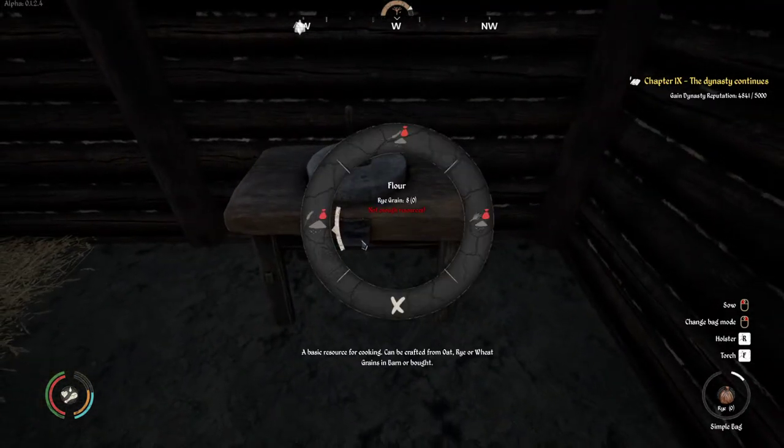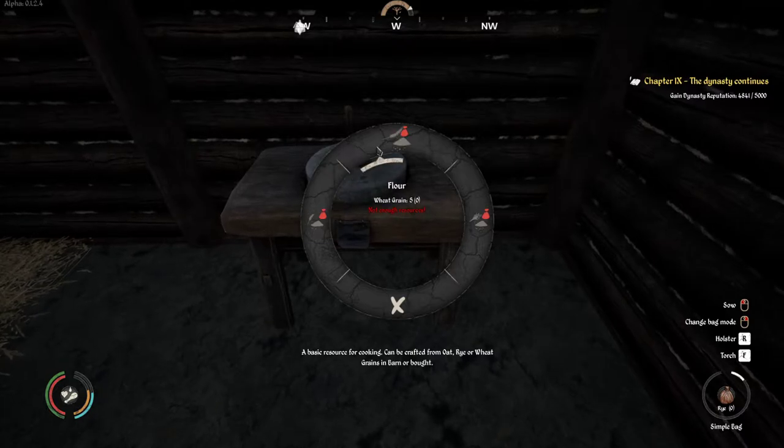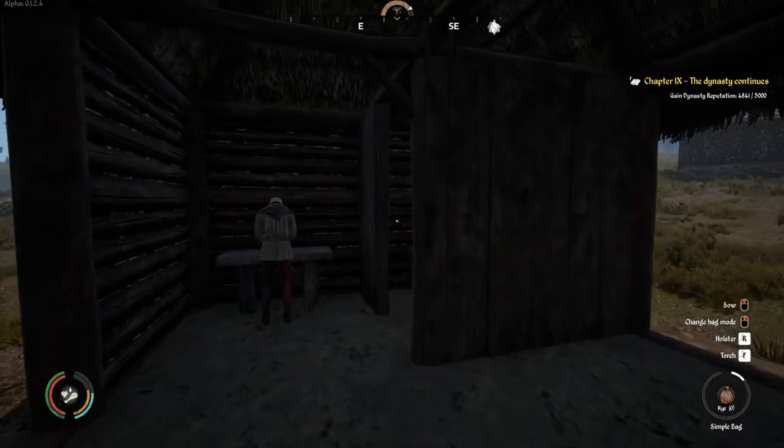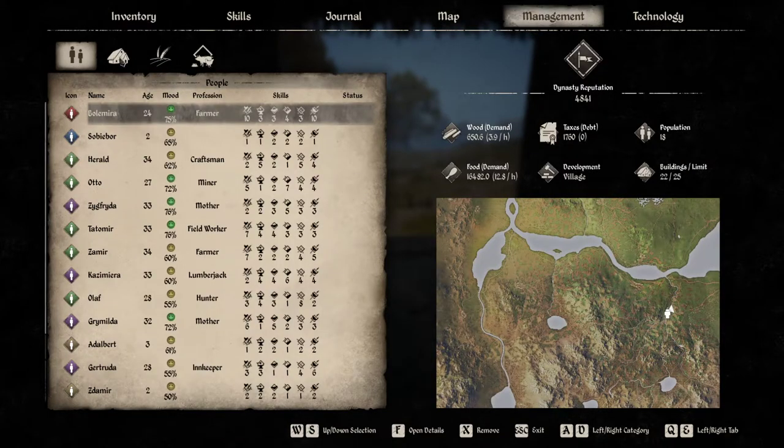Then you have the grindstone or the kern, which is for flour — rye flour, flour from wheat, and flour from oat grain. Beyond that, everything else we're going to look at is within the management system.